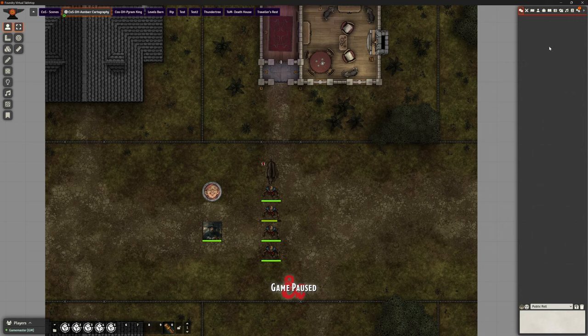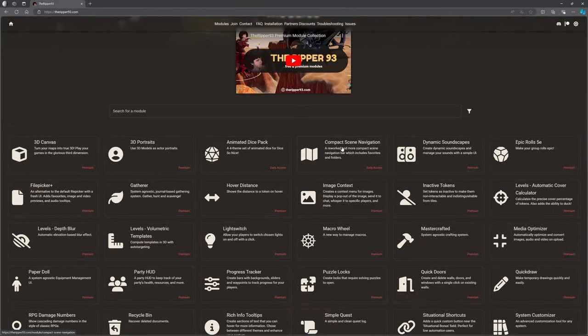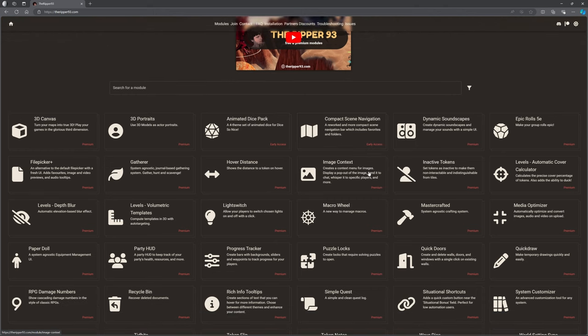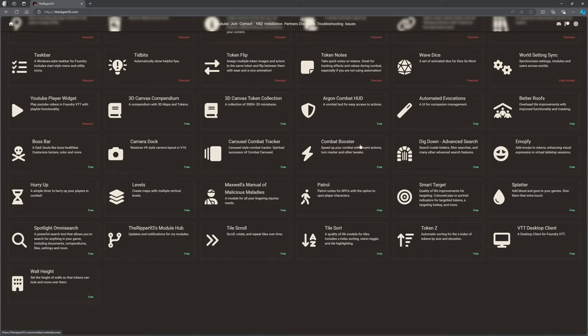A couple of comments before we get stuck into that. When we're talking about Ripper's modules, just in case you're not aware, if you go to theripper93.com, you can see all of the modules available that are produced by Ripper, and it will tell you straight away whether they are premium ones or the free ones. Any of the ones that I cover, you can immediately see that. I do try to tell you if it's premium, and the one we're looking at today is premium.